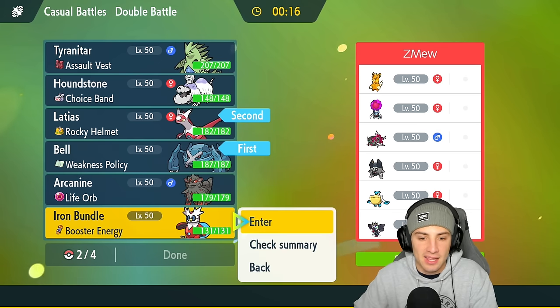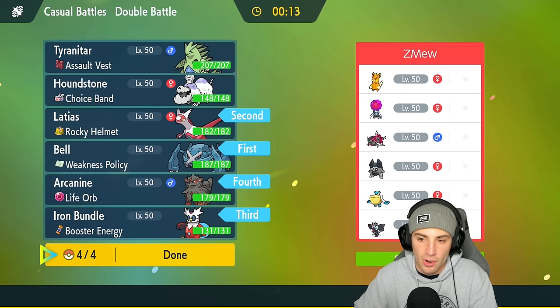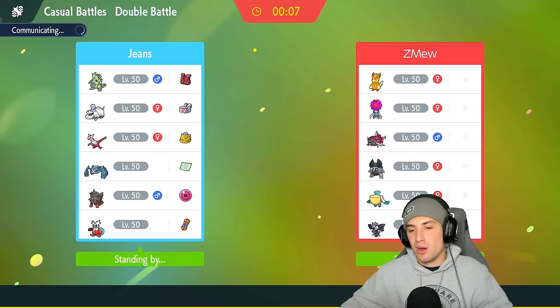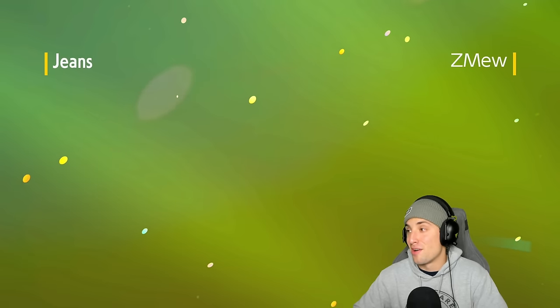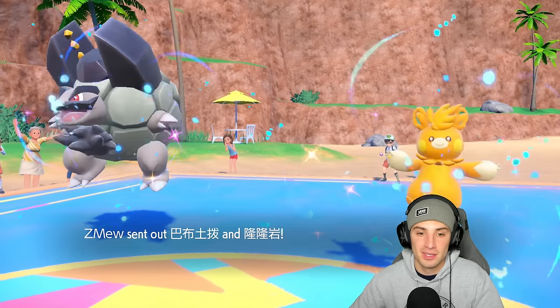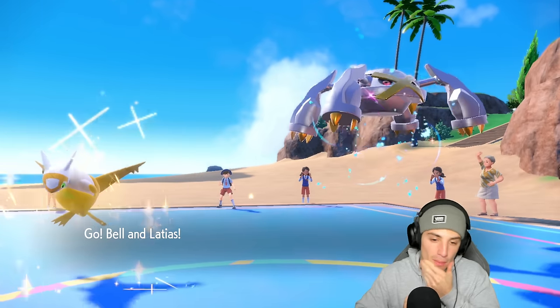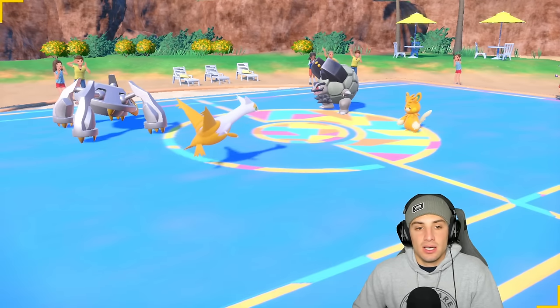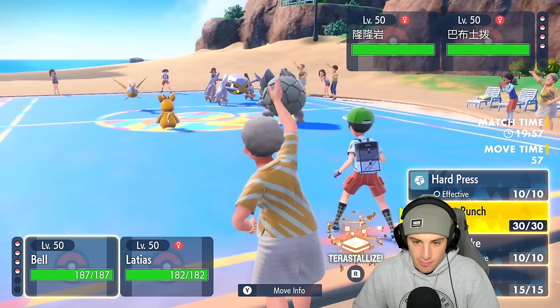In the back end I like having Iron Bundle and Life Orb Arcanine. Actually we might want Tyranitar instead — yeah Tyranitar works good because if they bring Pelipper and Basculin it's going to be a huge problem, so we'll bring Tyranitar for weather control. They end up going into Palmat and Golem, so I'm going to Terastallize Metagross and go for an Earthquake.